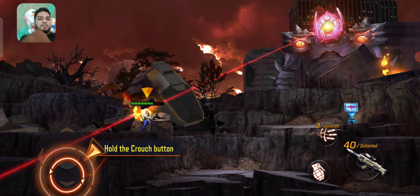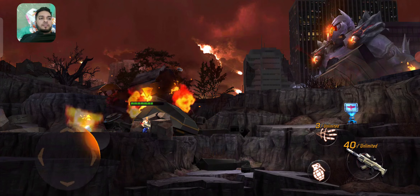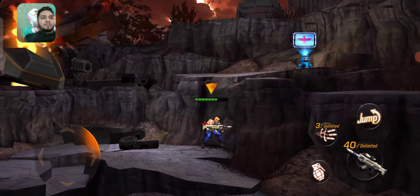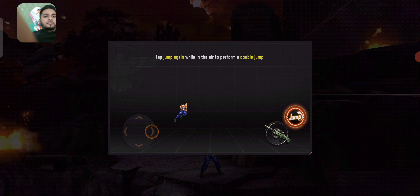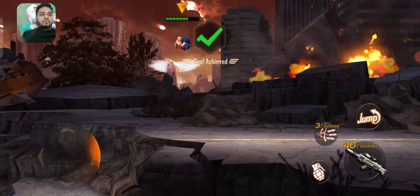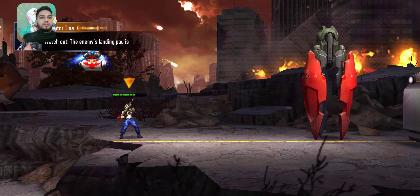Tap the down button. Tap forward and jump at the same time. Tap jump again while in the air for a double jump. Double jump lets you jump higher. One jump, one shot in that vehicle.